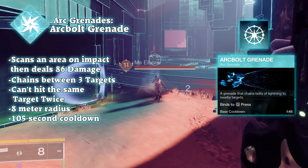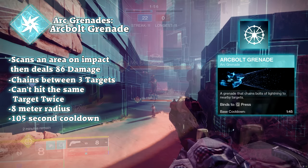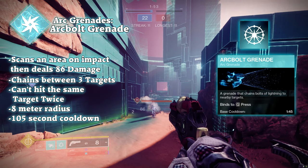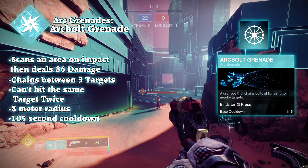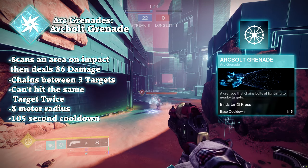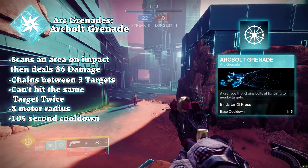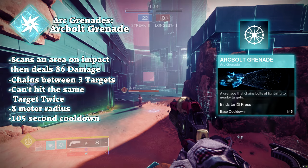The one PvP players and Lucky Raspberry enthusiasts use: the arc bolt grenade. When thrown, the arc bolt grenade will travel until it hits any surface, then scan an 8-meter radius around the area where it impacts with an arc wave. When this arc wave hits the closest enemy, it will chain a total of 85 damage up to 3 targets. Chains can't damage an enemy that's already been hit by an arc bolt grenade chain.